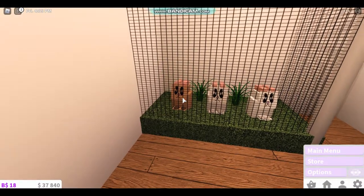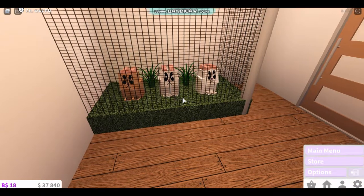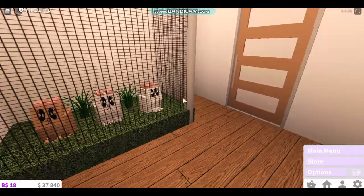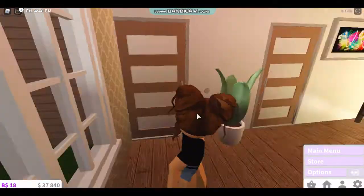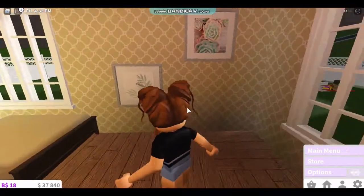So the brown one is Chocolate, and we have Snow White in the middle, and then we have Fluffy, which is this one. You can just look up how to make bunnies on YouTube.